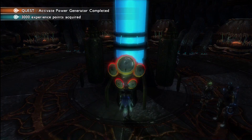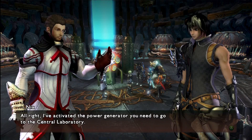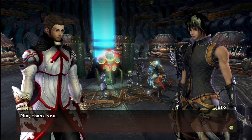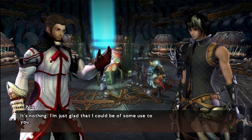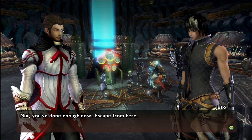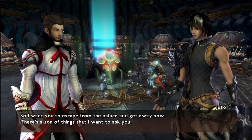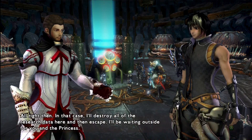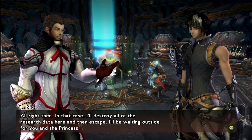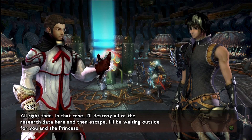Activate power generator — done. I've activated the power generator, you need to go to the central laboratory. Nix: thank you, it's nothing, I'm just glad I could be of some use to you. Nix, you've done enough — now escape from here. You've done more than enough for us, I want you to escape from the palace. There's a ton of things I want to ask you. In that case I'll destroy all of the research data here and then escape — I'll be waiting outside for you and the princess.